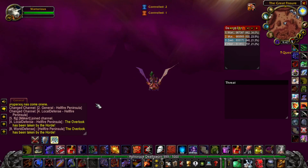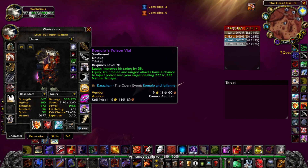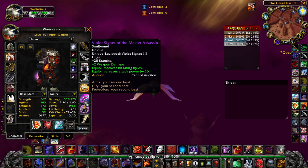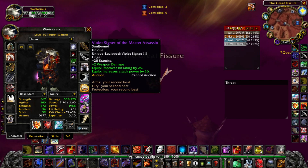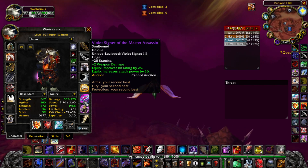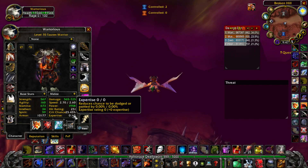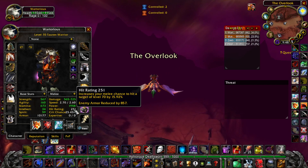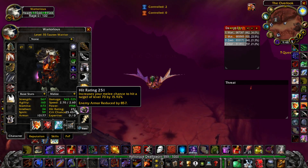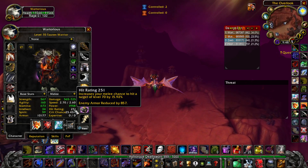Looking at some of my current items — I'm still using Romulo's Poison Vial, which I'll replace with the Black Temple item if it drops. I decided to use my Violet Signet of the Master Assassin from Karazhan because it has 25 hit on it. This is the Pawn add-on — P-A-W-N — and it tells you how much hit and everything else that you have, which is really useful.